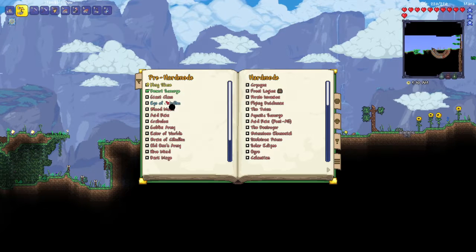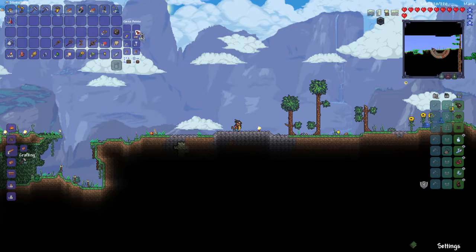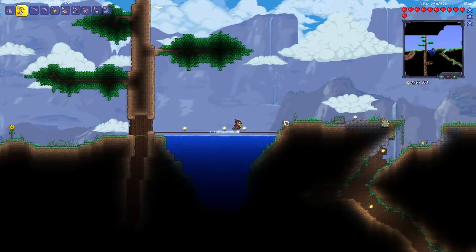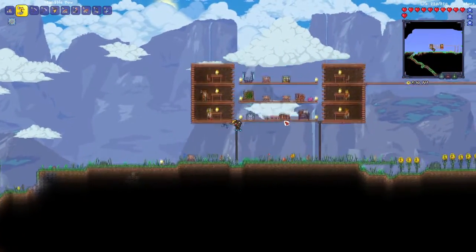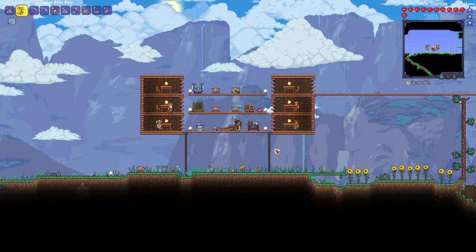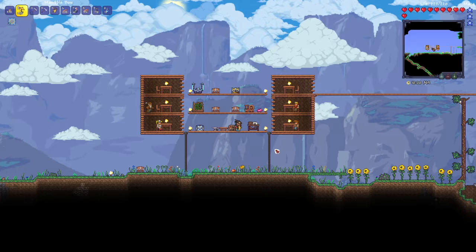Now we could go after Giant Clam. We did find Giant Clam — that's in the Sunken Sea which is under the desert, in our case somewhere here. But I guess we don't go there yet. Maybe we need to just explore a little bit.